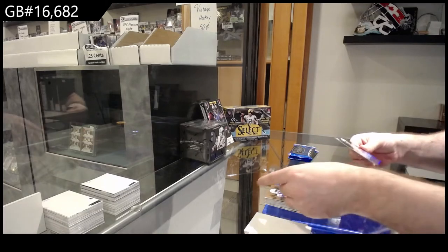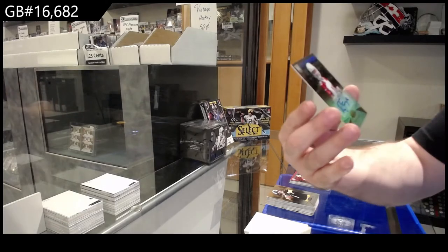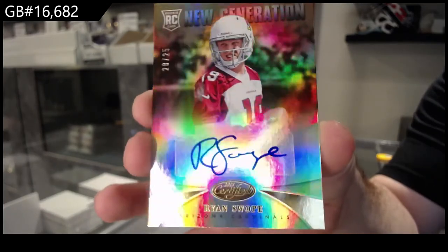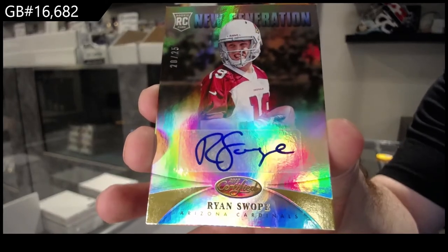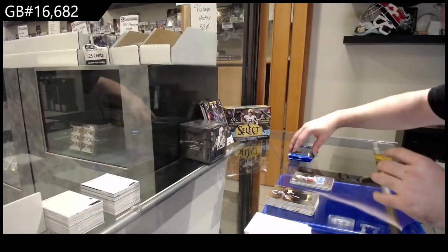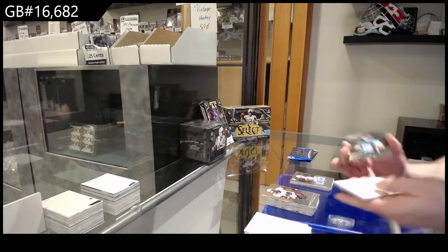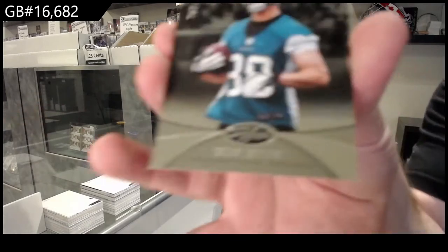Number two, 25 for the Cardinals - rookie auto of Swoop. I probably said his name wrong - Cardinals rookie auto out of 25. Number two, 9.99 of O-10 for the Jaguars.